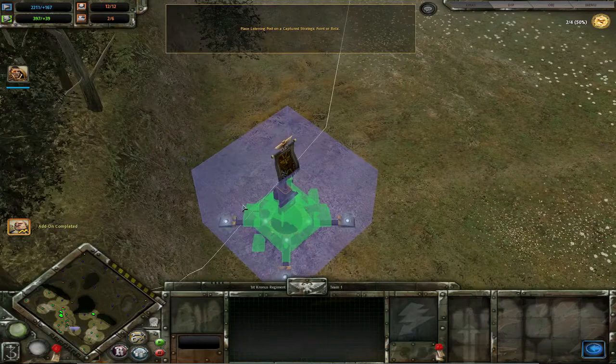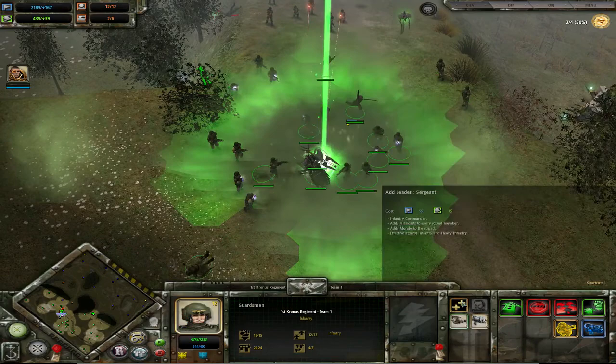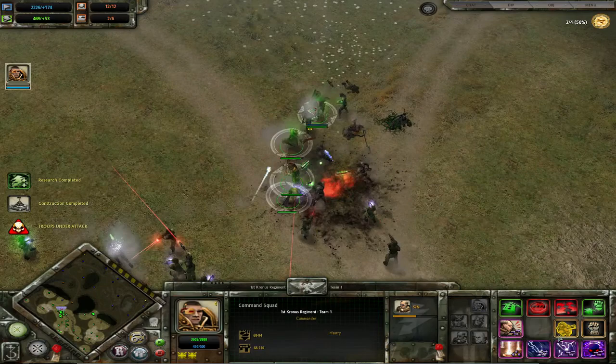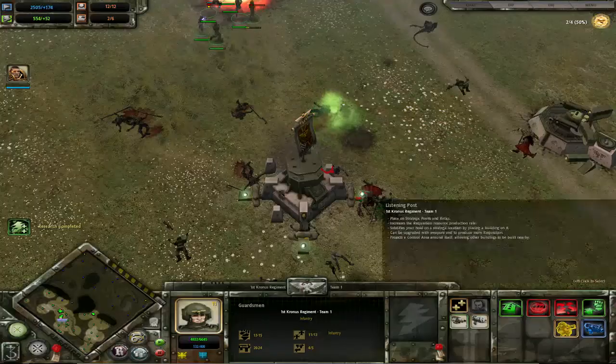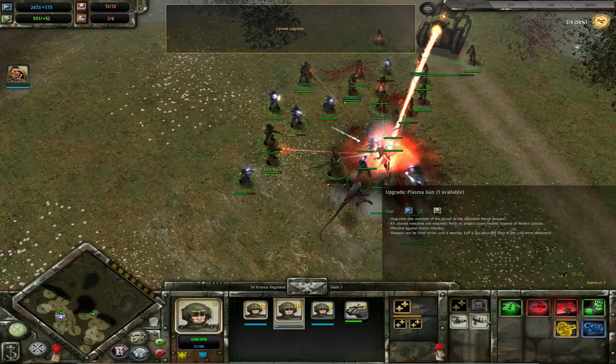Boom boom boom. Listening posts stop them from being able to recapture points until they destroy the listening posts, for those not in the know. And this stupid green beam that makes my guy stop shooting is really annoying. I can't say 'green beam' without thinking 'green beans.' Maybe it's because I'm fat? But I wouldn't eat green beans because I'm fat, so that doesn't even make sense. Basically I'm just really confused about most things in life - green beans included. And this Necron Lord! He's getting on my nerves, and these wraiths.